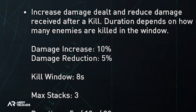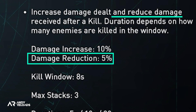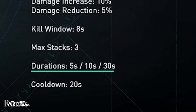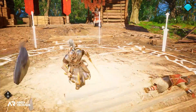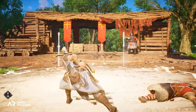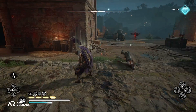It starts to get a little sporadic from here: while equipped, you additionally increase damage dealt to enemies by 10 percent after a successful kill, and reduce damage received by 5 percent. The duration of this buff depends on how many NPCs you kill within a specific kill window lasting eight seconds, with a maximum stack bonus of three and a duration of 30 seconds. So in theory, kill three enemies within eight seconds and you trigger a 30-second buff where damage increases by 30 percent and damage reduction increases by 15 percent. With a 20-second cooldown, it's not the worst set of stats I've seen.